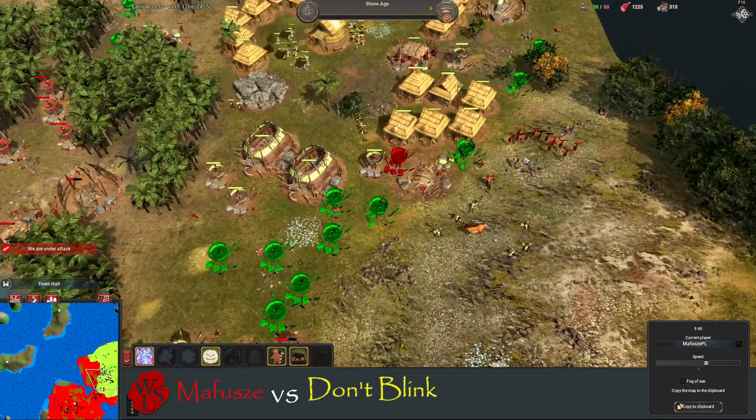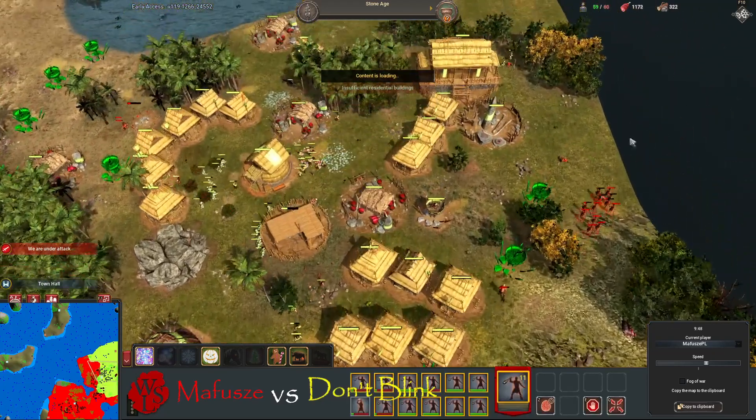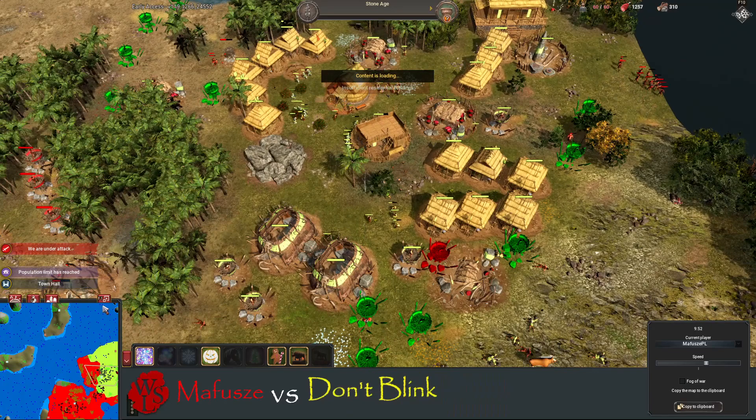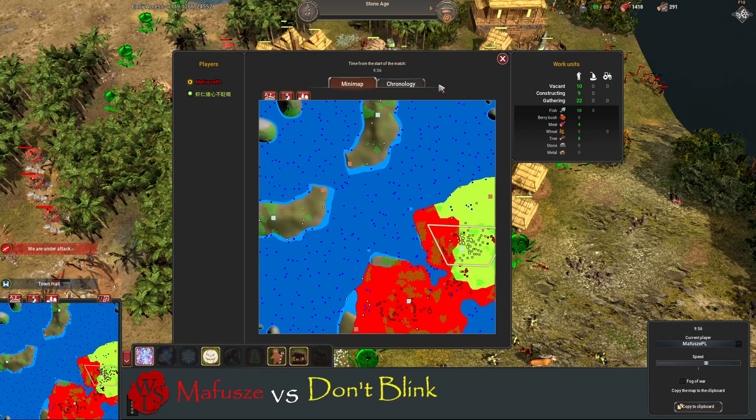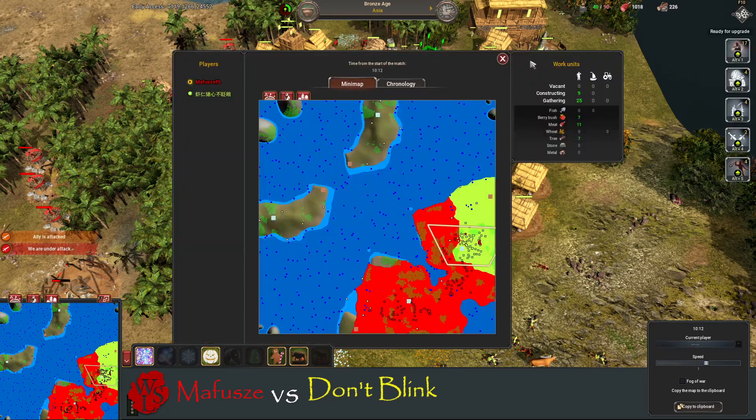We can see some green blueprints going down for Mafusha for more bulwarks. He has fully switched to slingers and is going to start trying to do some damage. We're on 42 workers — 40 workers there for Mafusha, good amount.